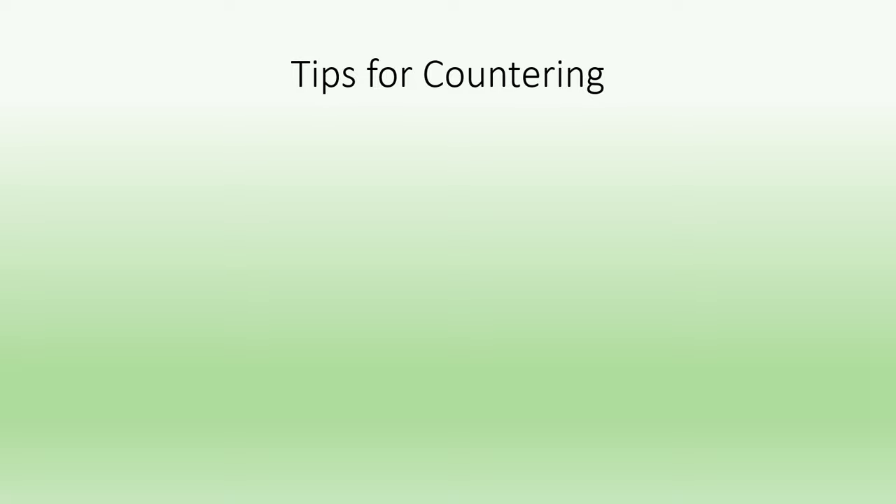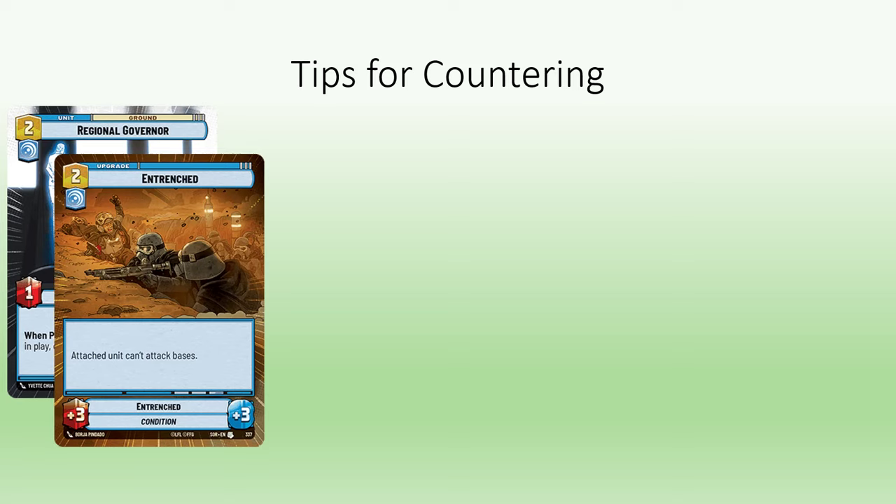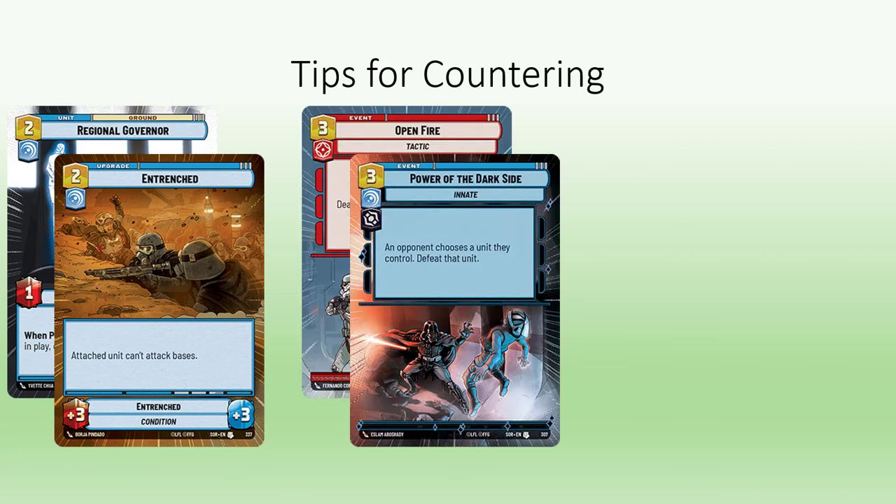Lastly, I wanted to cover some tips for dealing with this hyper-aggressive space deck. Regional Governor on the first turn with initiative allows you to name Green Squadron A-Wing. The downside is they can pivot to any ground unit or use the X-Wing instead. If you don't have initiative, make sure to name Wing Leader. Entrenched prevents an unanswered unit from attacking your base — you can even try to wait until right after they play Wing Leader. Notably, this increases the value of a turn one Probe Droid so you can see their hand and know what they're going to do. One option is to play Open Fire or Power the Dark Side right away on turn two; however, if you didn't start with initiative, you may have to skip your turn one play in order to do it.